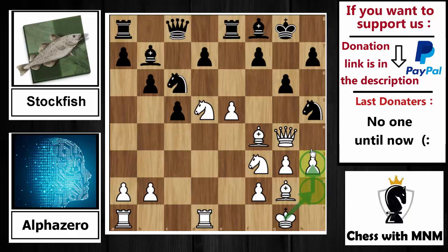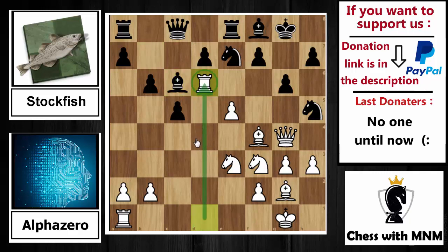After bishop to f4, queen to c8 is played, supporting the pawn on d5. Now h3 is played — the idea being to clear the h2 square for the king to avoid back-rank checks in the future. After h3, knight back to e7 is played, offering an exchange of knights. AlphaZero declines because AlphaZero needs the pieces to attack the black king, playing knight back to e3. Now bishop to c6 supports the pawn on d7, and here the amazing action starts.